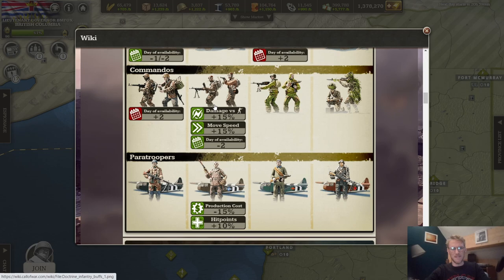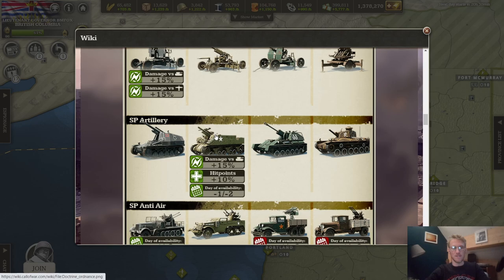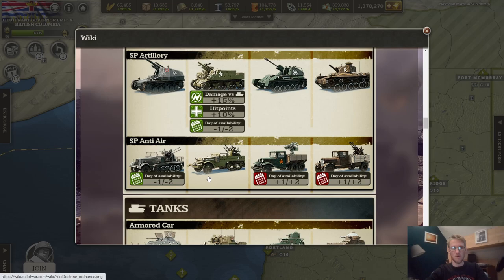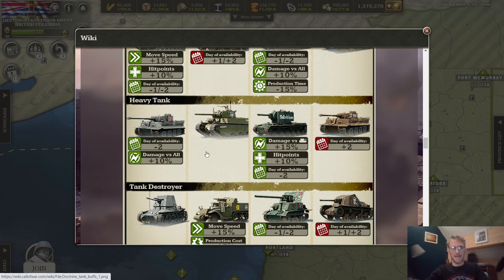For ordnance, anti-tank upgrades have a one to two day penalty. SP artillery is a very good unit for Allies — they deal 15 percent extra damage versus heavy armored units, get 15 percent more hit points, and their research and upgrades are available sooner. If you play Allies, please use SP artillery — it's one of their best units.